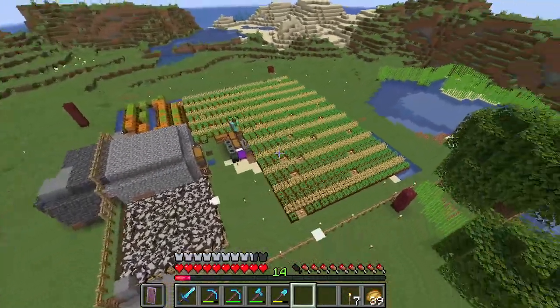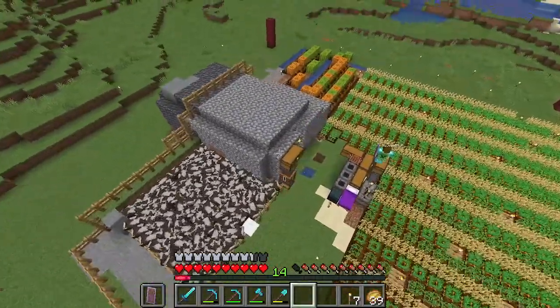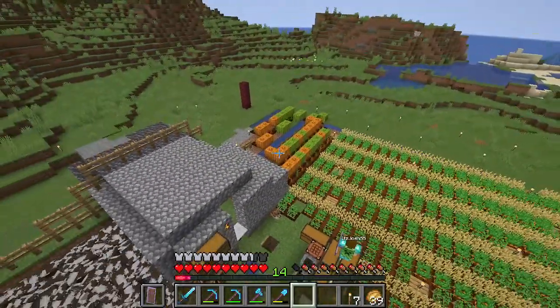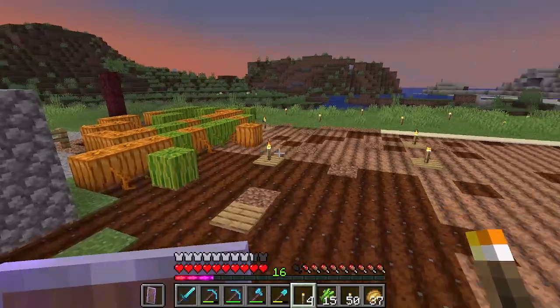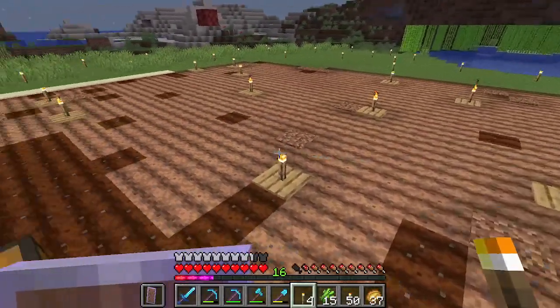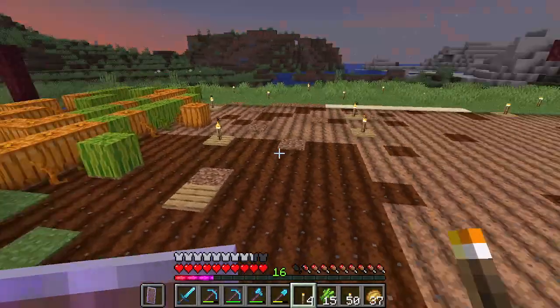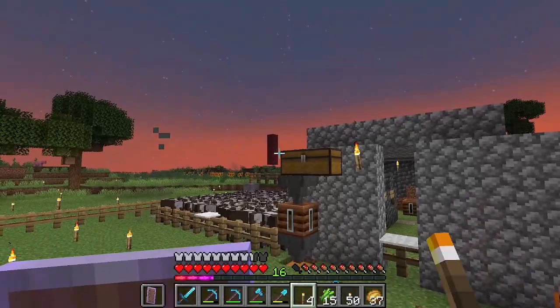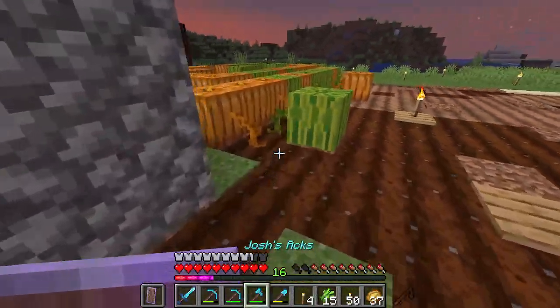Now that this area is completely finished, we have to tear up this farm and probably remove some of these cows. The villagers we can leave for now but will eventually put them into their own spots in the base. What you see in front of you was once all beautiful farmland, but I've now destroyed it — covered up all the water so it'll eventually dry out and become dirt, which we can then work on destroying.